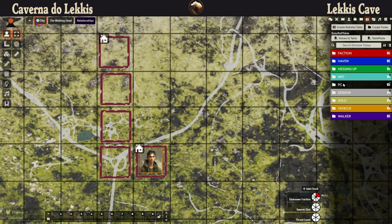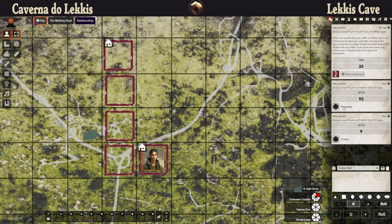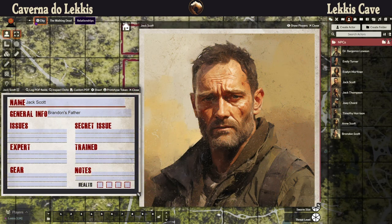I do not know what happened to him, so for that I would use the theme table just to have some words as inspiration. I rolled twice and got: progress and chaos — maybe progress of chaos. We met this tank in our first session and said it could be a military faction that wants to rebuild the world. I don't want them to be evil people, but I think it makes sense that this faction did something against Brandon's father. So this is Jack Scott, Brandon's father, with a destroyed eye.